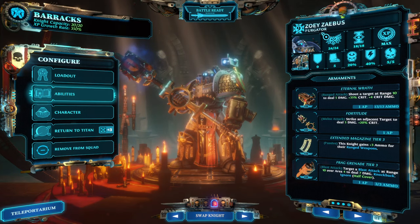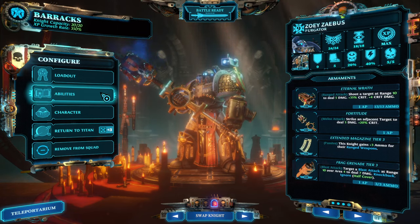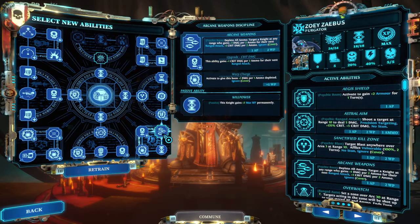In order to pull this off you either need a purgator or a justicar. The purgator is slightly better, although the justicar can do it a bit earlier. However, I would recommend going for the purgator. The ability we're looking for is called Arcane Weapon. When I originally started the game I glossed over it, but give me a second and we're going to explore whether or not it's worth it.